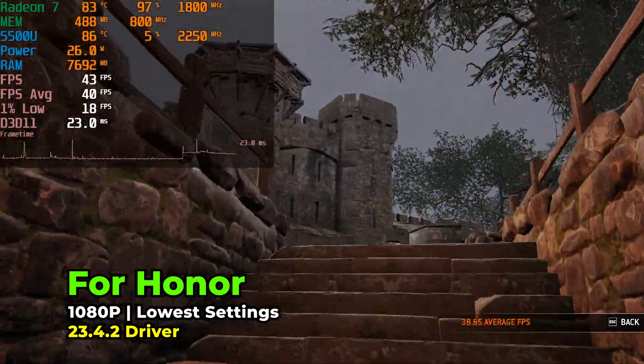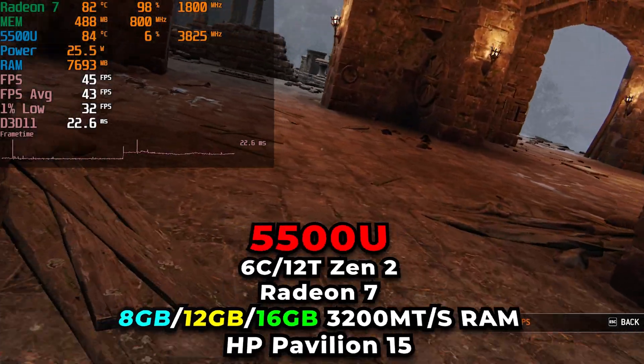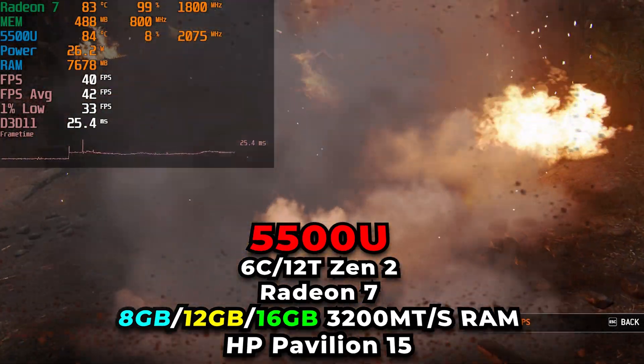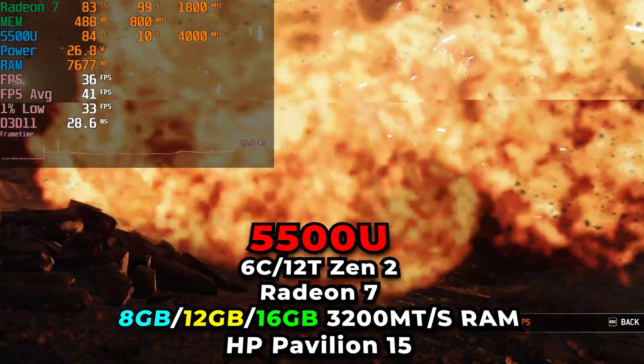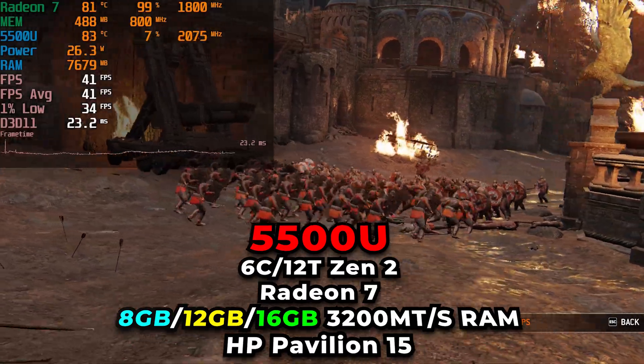Hey there, we're taking a look at For Honor running on the AMD Ryzen 5 5500U. We're going to be taking a look at it running with all of the different memory configurations I can set — that is 8GB of RAM, 12GB of RAM, and 16GB of RAM.